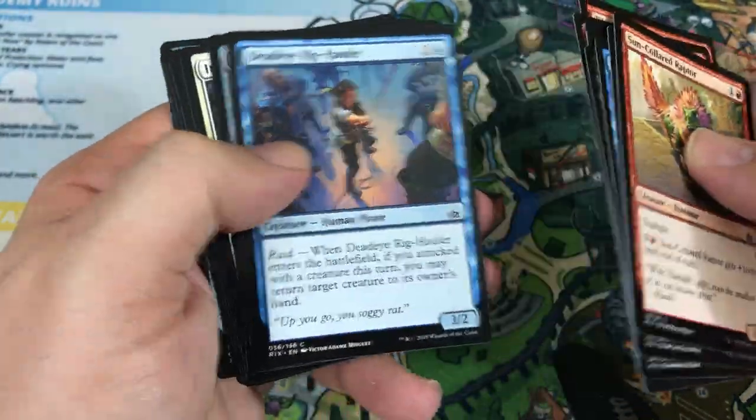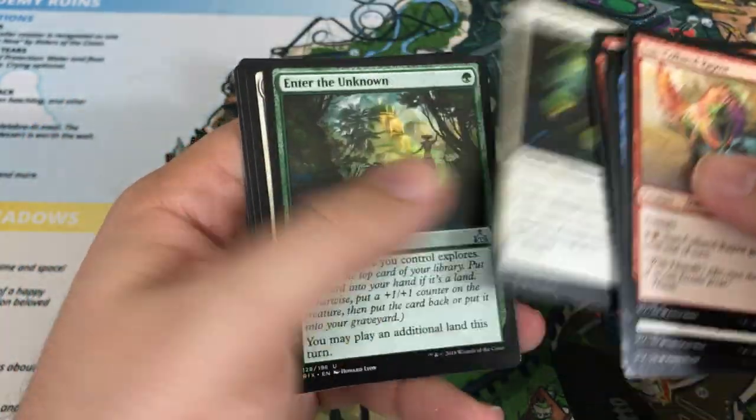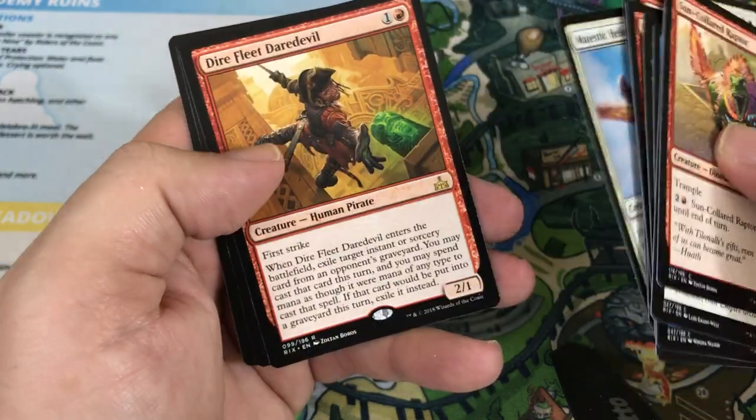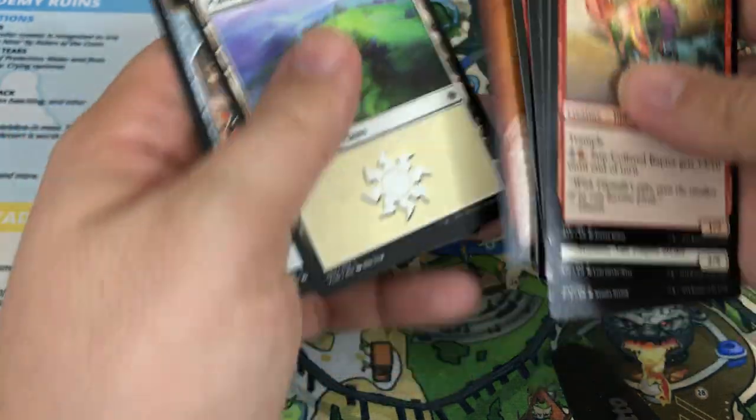I hope everyone got a chance to go out to the pre-release a couple weeks ago and had a chance to play with this. I played a sealed pool. Imperial Ceratops, Enter the Unknown, Majestic Heliopterus, and our rare is Dire Fleet Daredevil — actually another really cool card. Nice pickups.